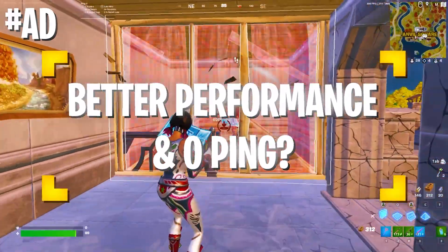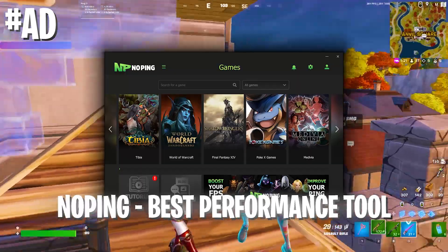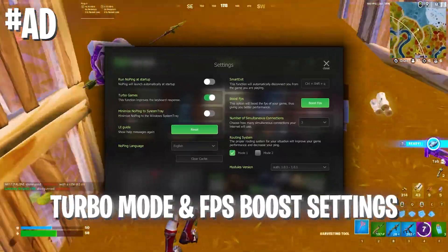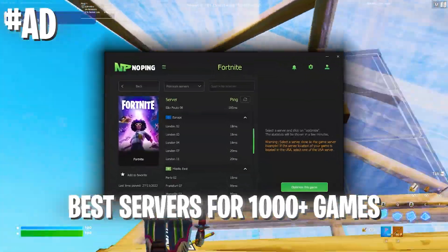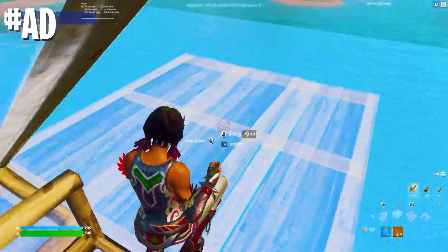If you want to get better FPS, better ping, and less input delay in Fortnite, make sure to check out NoPing, which is the number one tool to give you all the competitive advantages in any game you want to play. Activate the low delay mode and all the FPS boost modes in the software, then select your favorite game and the nearest server for the least amount of ping. With the code on screen you can get 20% off — check out the link in the description.